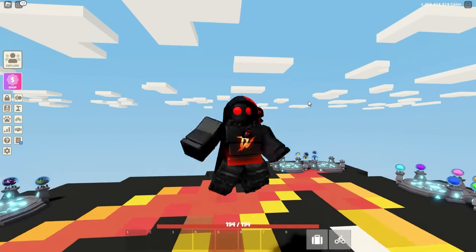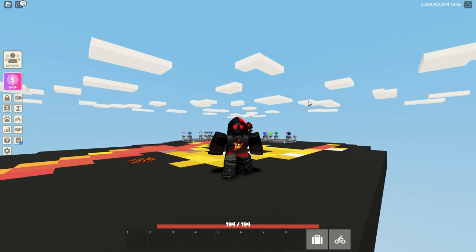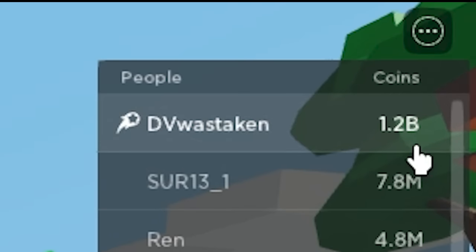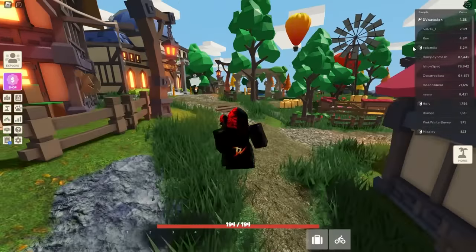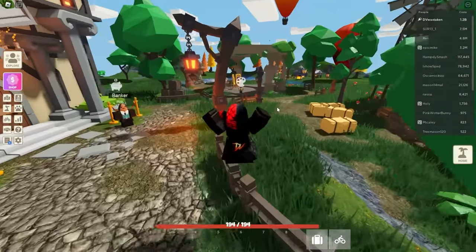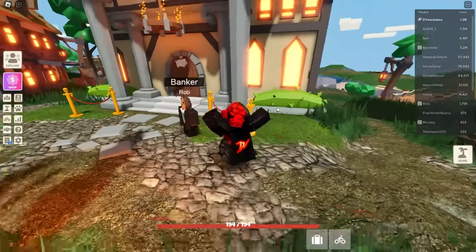I just came out with a new update - the banking update and the school update. I'm going to explain it right now. I'm currently on my mall account from the DV mall and I've got a bunch of money here - 1.2 billion coins. So how do I get that to my main account without having to transfer between other alts?